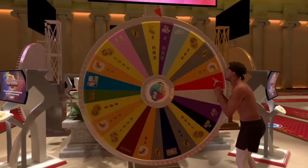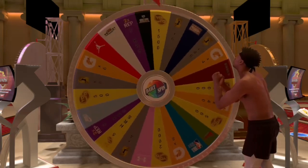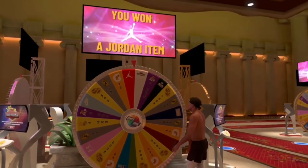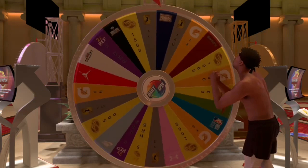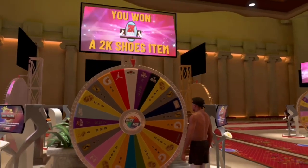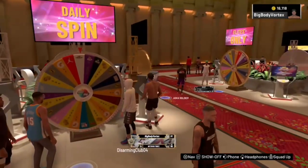Now I'm spinning the wheel — you can see there's a variety of options. Here I got a Jordan item. With the Jordan item I can get mostly any free Jordan shoe. On the second spin I got a 2K shoe item, so with that you can get any shoe for free — it doesn't matter. The Jordan item only covers some variety of Jordan items, but the 2K shoe item covers everything.